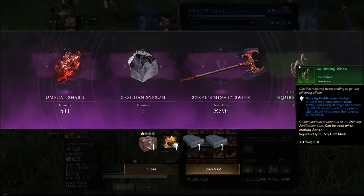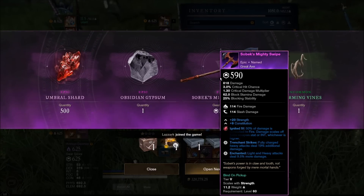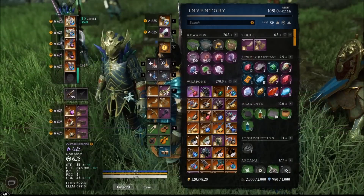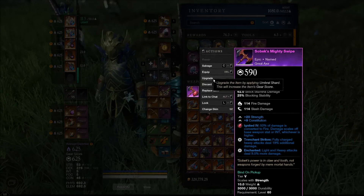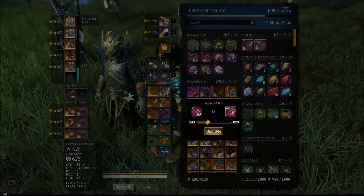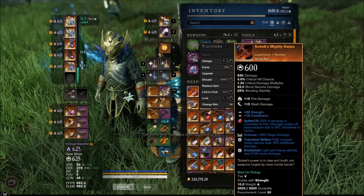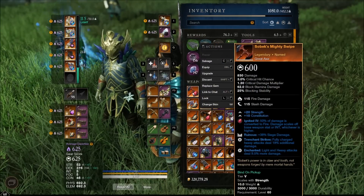Not bad - our first decent craft mod in a while. Wait - this isn't from the event, this is from the greater Aeternum drop table. Trenchant strikes and enchanted - that's actually kind of a decent great axe. When they buff heavy attacks via the new 300 strength perk this is going to be decent. Oh, ruinous - that's why I don't remember it being that great.